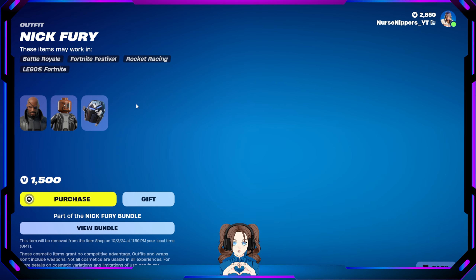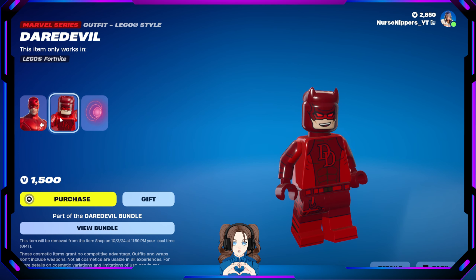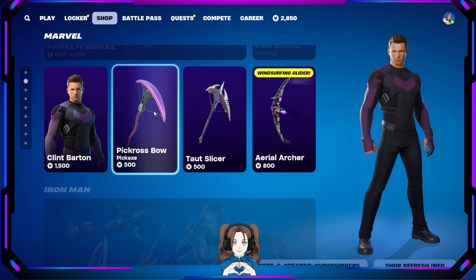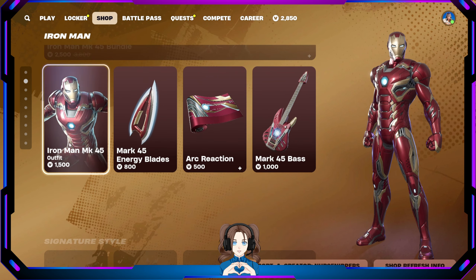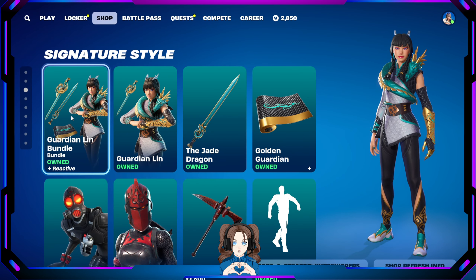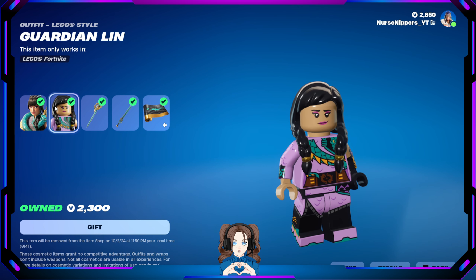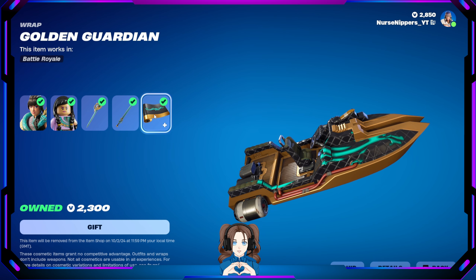We've got Marvel: Nick Fury, Daredevil, Clint Barton, and Kate Bishop. We also have Iron Man with the MK4K bundle — here's his ginormous head Lego person with signature styles. Guardian Lynn is here — she's very pretty. There's her Lego version, the Dragon's Rust-Buck bling, the Jade Dragon Pickaxe, and the Golden Guardian Wrap — very slick looking.